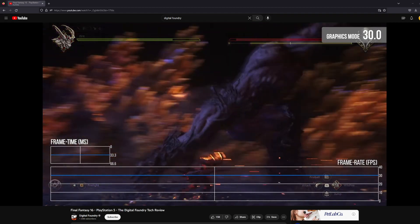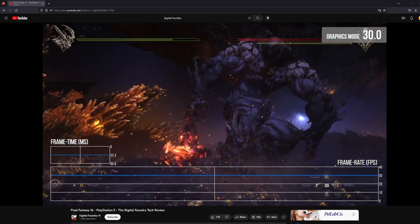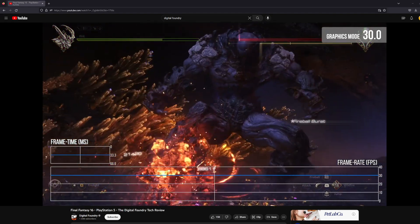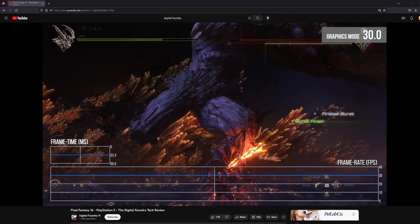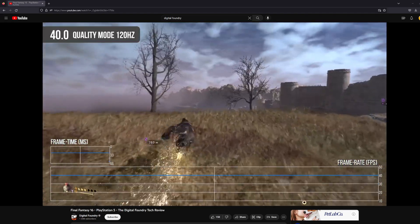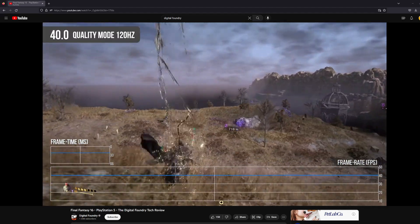I get it. I'm disappointed that 30 FPS is starting to become common again, but as I said when discussing Starfield, I think stability is most important of all. So that's basically John Linneman from Digital Foundry pretty much recommending that Final Fantasy 16 is probably better if you actually play it at 30 FPS.